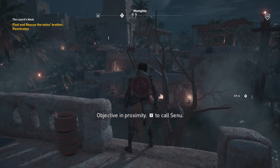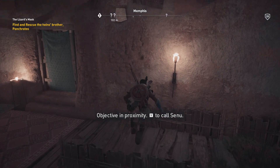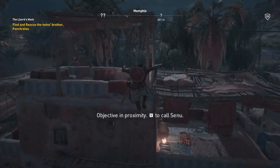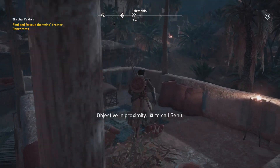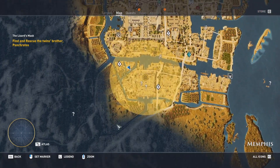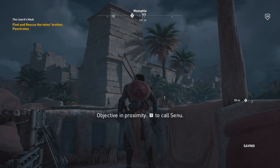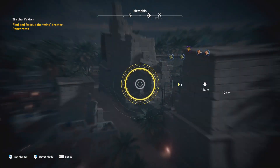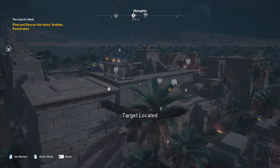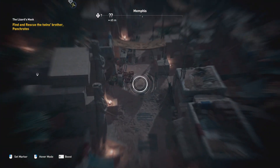I'm already in proximity — let me get a little bit closer before I send Senu. I also want to check where the Stranger is at the moment, just to make sure he's not going to be a problem during this mission. He's back up here so I think I should be fine. The target is in this huge building — seems to be some kind of temple. There are quite a few soldiers guarding this guy, so let's make sure we've completely scouted the area.